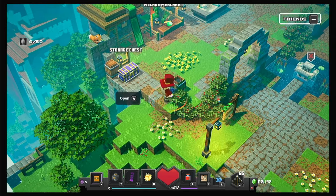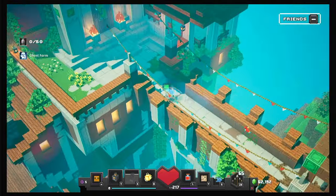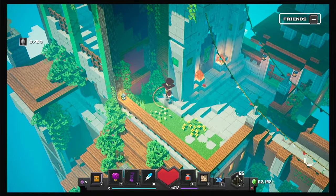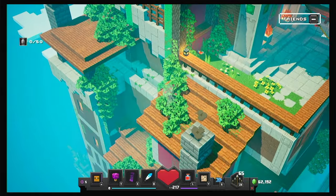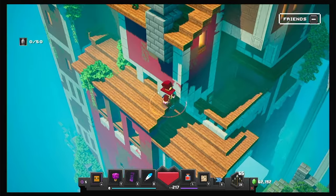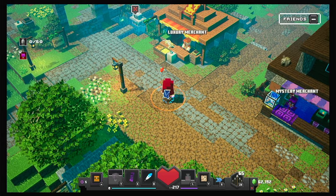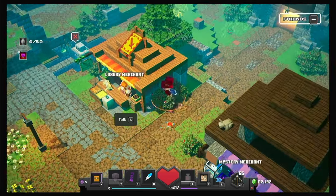First off, we have over here — I guess it's kind of a tower base camp type thing — but you can just get right here. So you go right... turn around, boom! You're over. Then you just got to fall down... oh shoot, I missed the fence, guys.